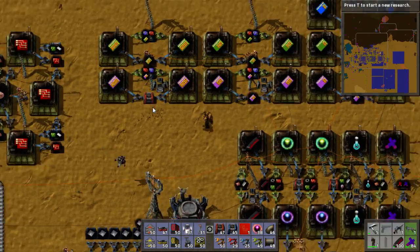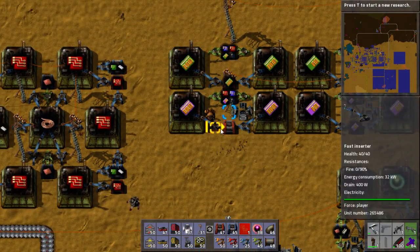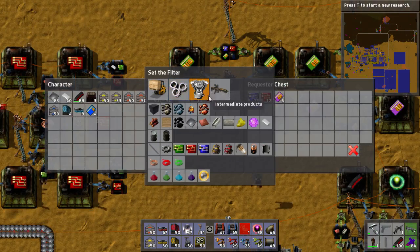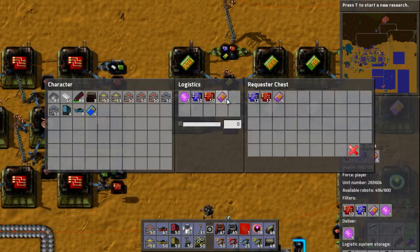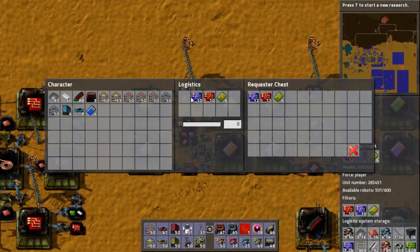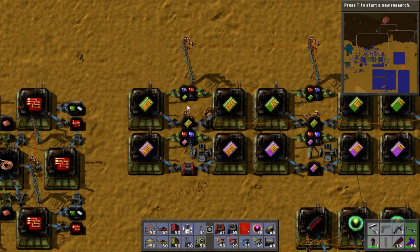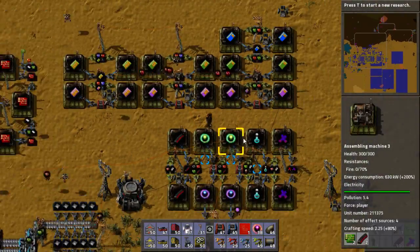Gamkaroo, you can be proud of that. These all need one alien artifact to work. Now, where is Speed 3?